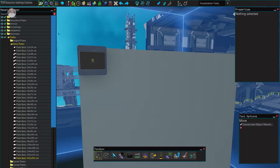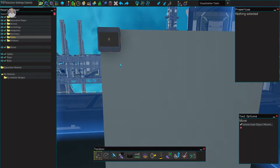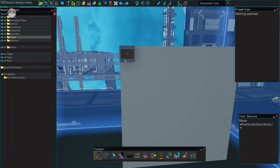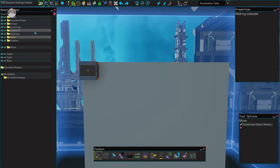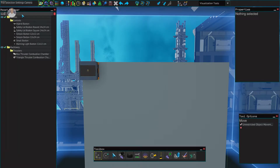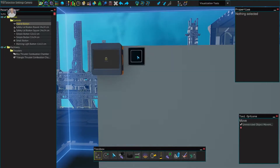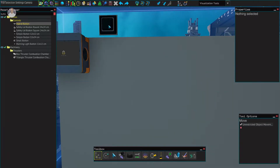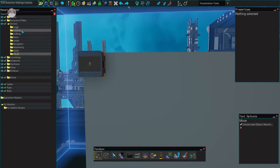I'm going to use this basic plate as a drawing board. Before we continue on this first episode, I want to show you how YOLO manipulates objects — or more precisely, their properties. Let's look at a button. We'll go to devices, controls, and a control table.